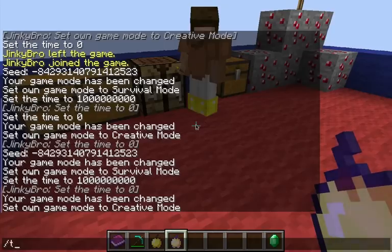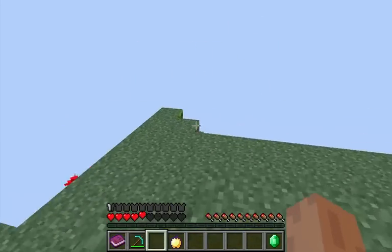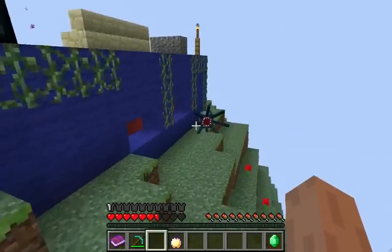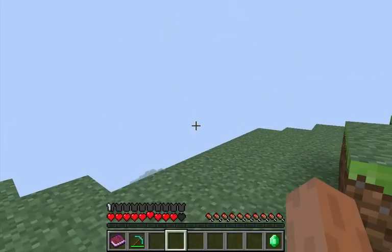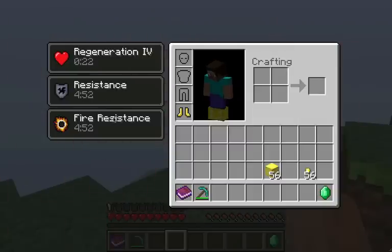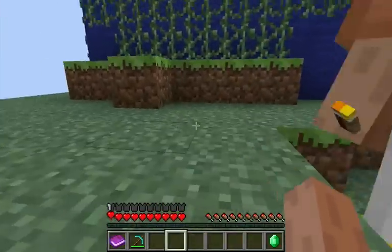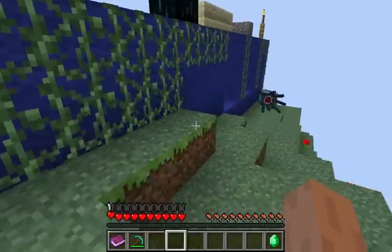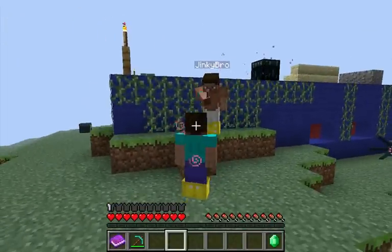Let's test these out. The first apple — you can see the hearts start racing up; pretty sure that gives you two hunger from the basic apple. Now the level two enchanted golden apple — it's giving regeneration 4, resistance for 5, fire resistance for 6 minutes. I've got purple and pink swirls around me!